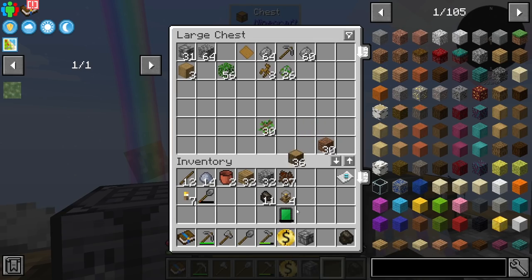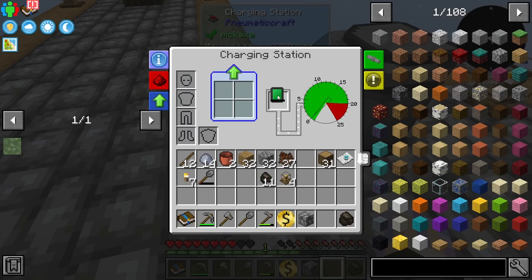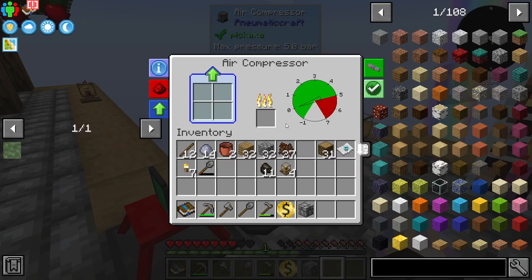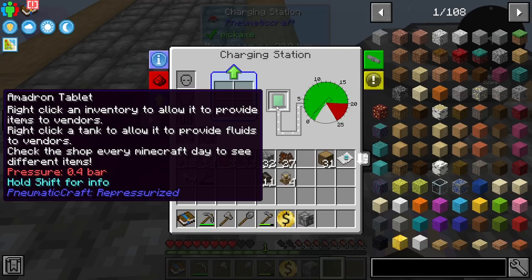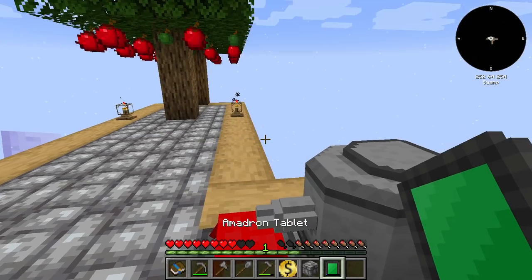If the sun's not out the solar cooker won't work, which is pretty neat. Let me grab more wood to make charcoal for the air compressor. One important warning: this air compressor works on pressure, and if you get too much pressure it will explode. The explosion threshold is actually well before the max, so be careful. There are safety upgrades you can add later. For now I'll put in one piece of charcoal at a time and watch the pressure bar build up slowly.